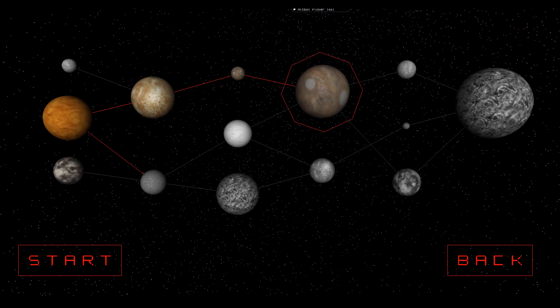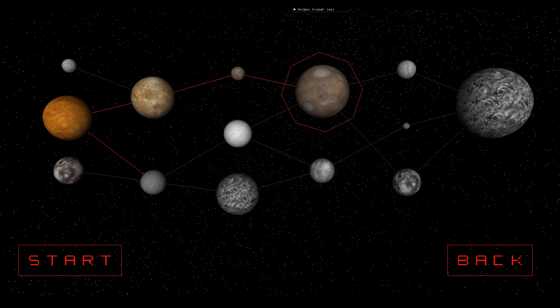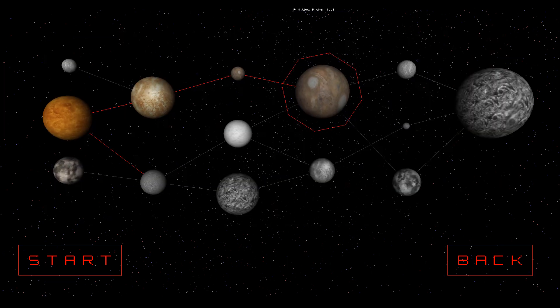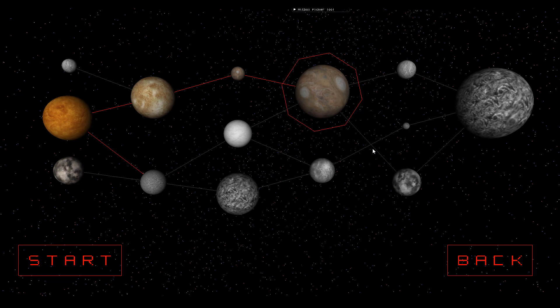Right now what we played was a kind of demo level. The JSON that defines all the levels are ready, but I haven't sat down and actually designed the levels yet. All of the progress that you make towards a campaign is persisted through something I call a save game config, which is just a JSON file. It saves campaigns based on names, so if you're playing a mod you could progress through different campaigns. Right now there's no UI to select different campaigns, but all the code architecture is there — it should be trivial to add that feature.